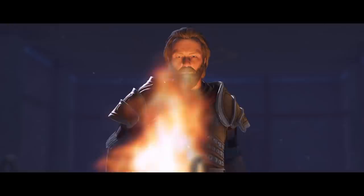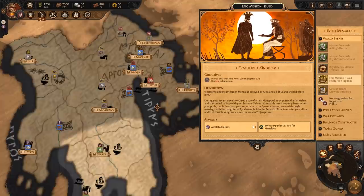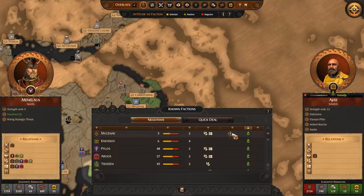Glorious Menelaus may have already seen his best fighting days, but the King of Sparta is the perfect choice for strategists who prefer to utilize diplomacy and political maneuvering to realize their ambitions. The wider his network of allies spreads, the more possibilities he has in his toolbox. The King can pull rank and call to arms any unit within the roster of his allies to an army, recruiting anywhere.